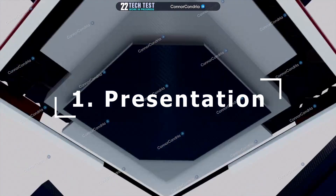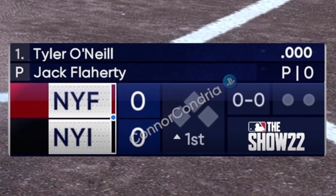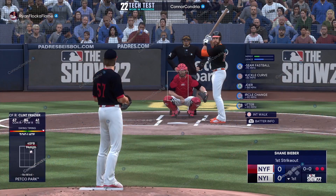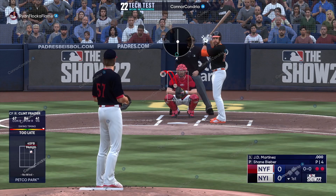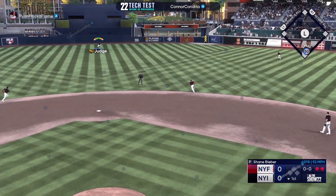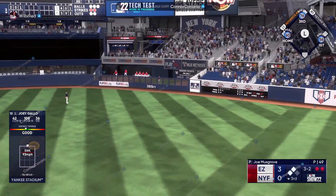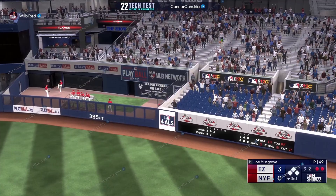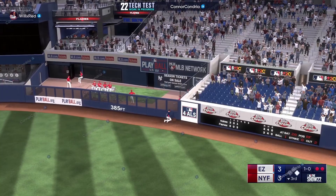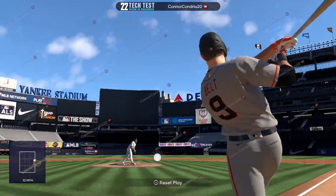The first thing we got to talk about is the presentation — from how everything shows up before you start the game, to the scorecard in the bottom right that looks a lot better than it has in the past, to the crowd cheering different things while you're batting or pitching. There are a lot of really good presentation upgrades, and one of my favorites is the win expectancy, seeing that fluctuate every half inning depending on if you get home runs or strike out the side.